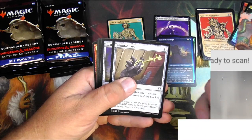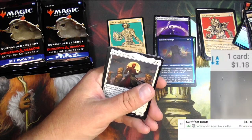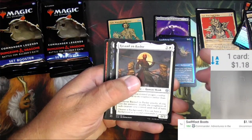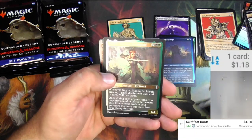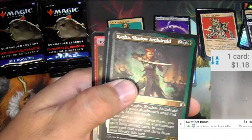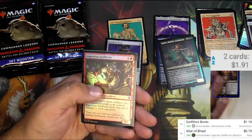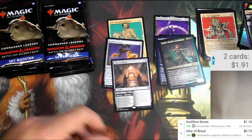The Genocidal... a Manifold Key, Swiftfoot Boots — that's a solid uncommon. Scanner likes that one. It's a buck. Raszad... Yin Bashear, very nice. An etched foil — that's what this is. Kaga Shadow Archery, very nice — that looks pretty decent in the etch foil. Alter of Ball — check it as a rare. Getting somewhere with the scanner. And an Ingenious Artillerist.